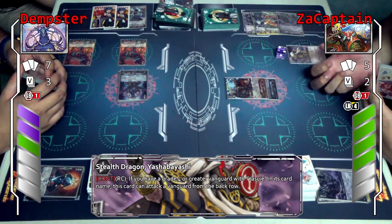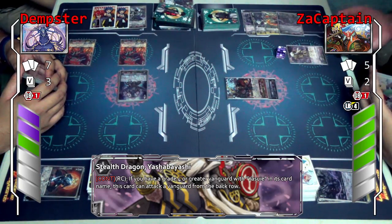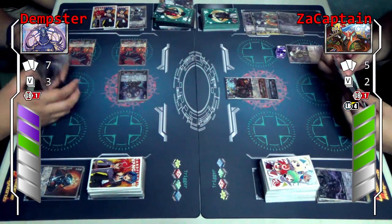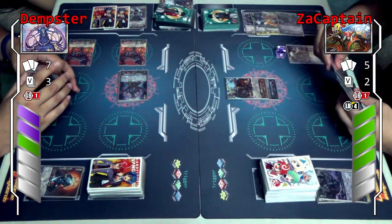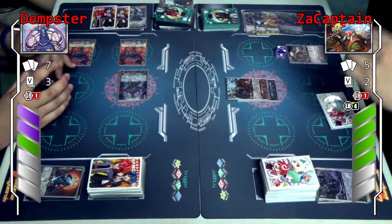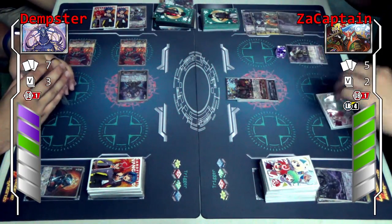Grade 4 or higher with Yasui in its name — this unit can attack from the back row to the vanguard. But right now with our mini 3-blader, you can attack anything already. Vanguard only. The only one that attacks anywhere would be Kagami Shishi.